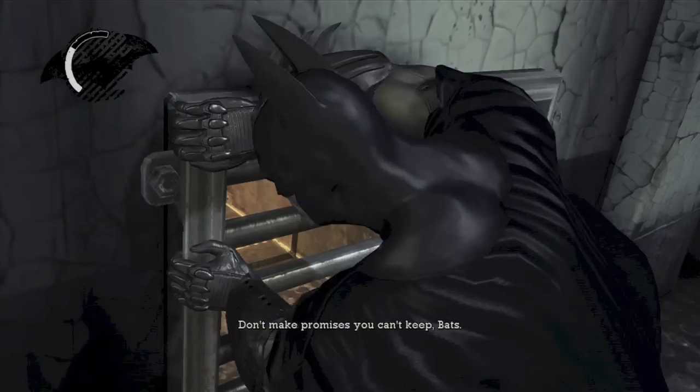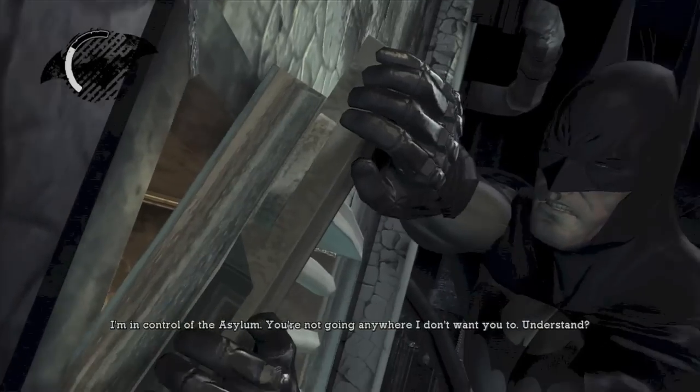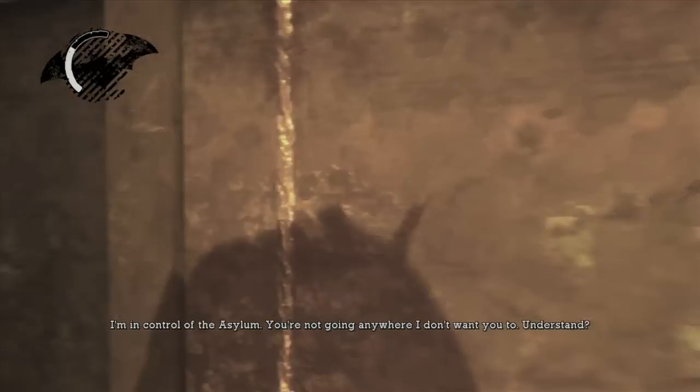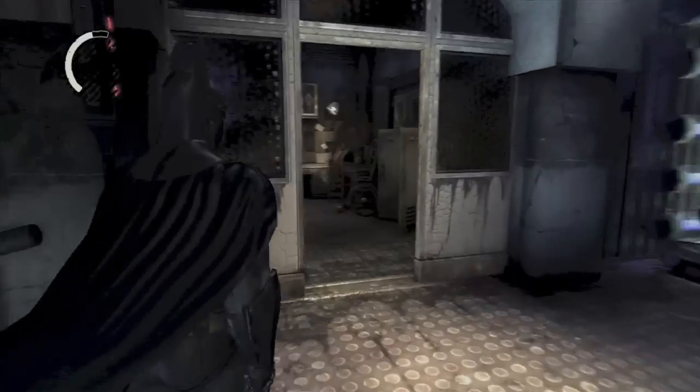You can get these during the story. The first one is right when you get control of Batman — you want to break into this vent on the left. Hit the crouch and there will be a Riddler trophy in here. And that's the first one.